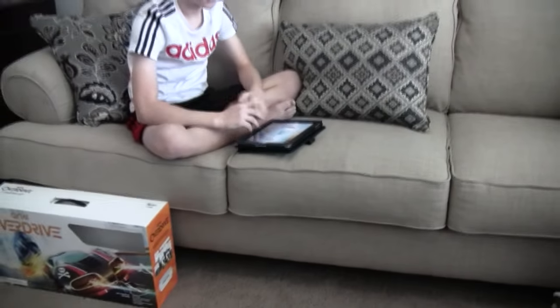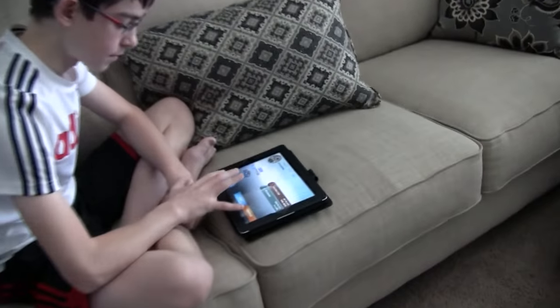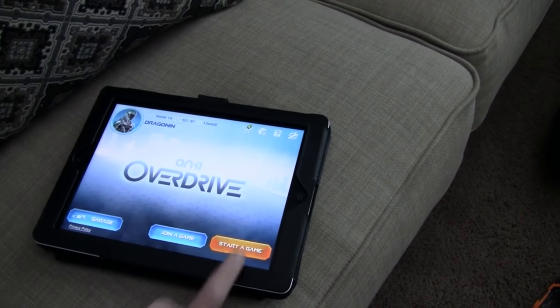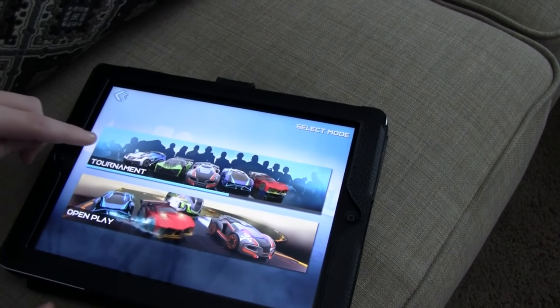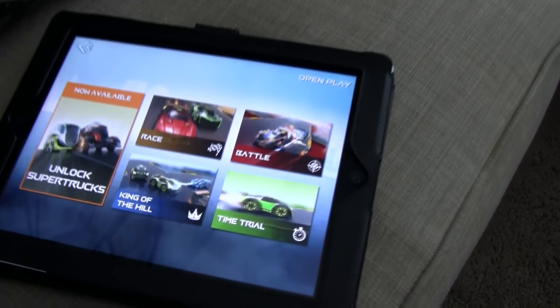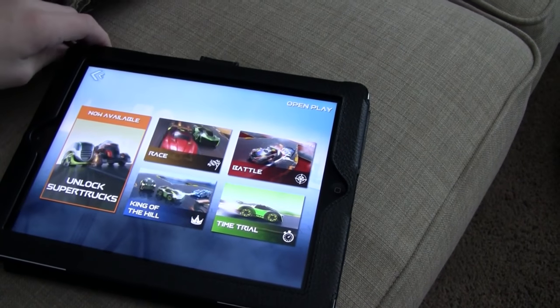I want to see you start a new game — show the whole scanning track thing. So if you want to start a game, you can go to a tournament where you do it yourself, or open play, and then you choose what you want to do. You've got races, battles, king of the hill, time trial — all sorts of different things. So if you want to just do a race, you tap on race.